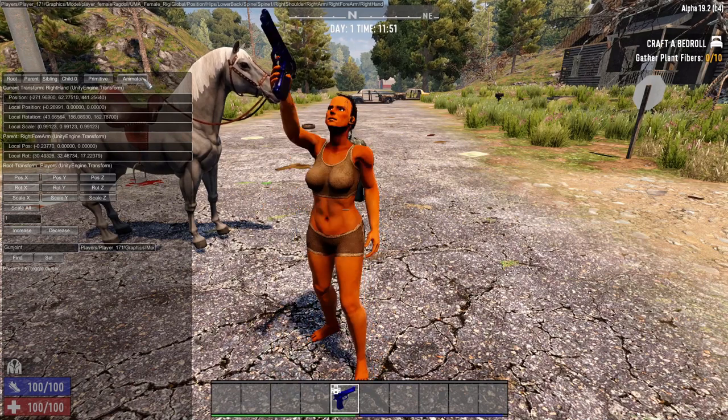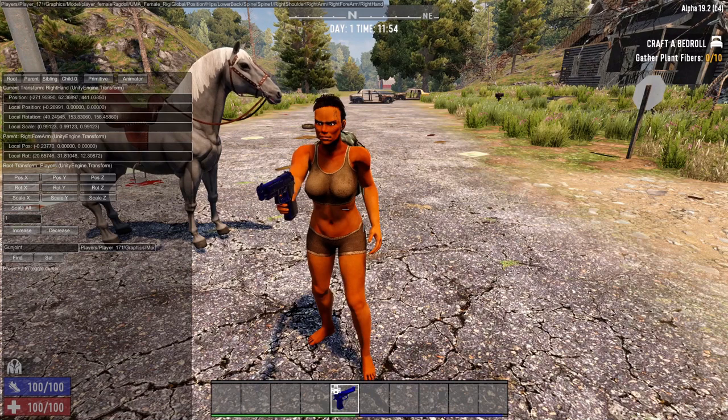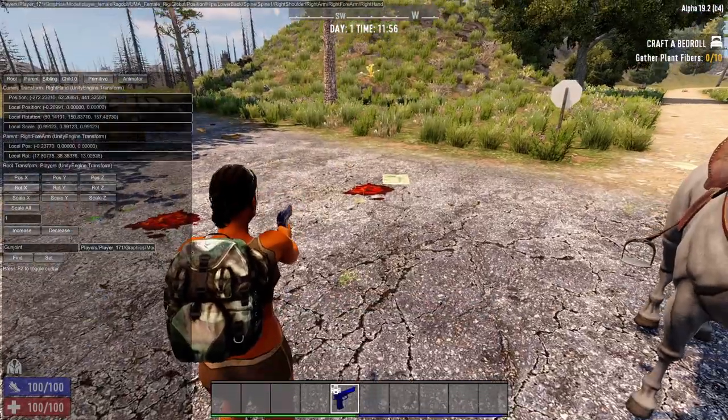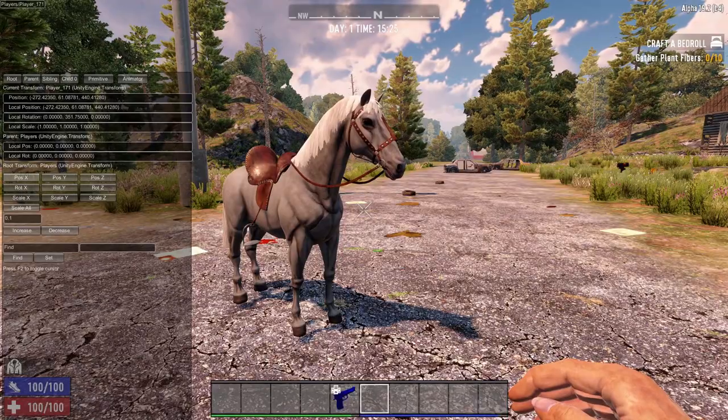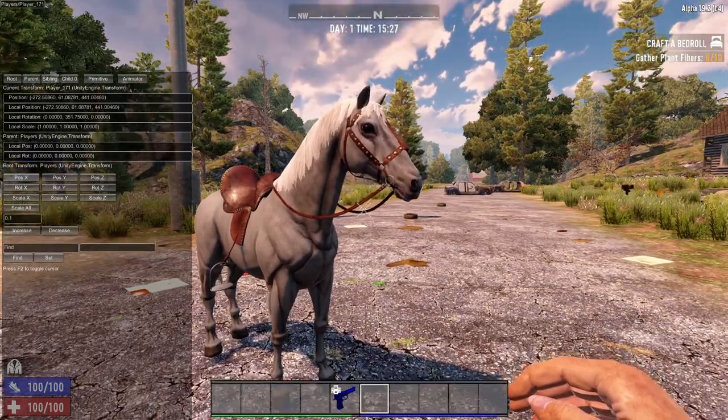Let's turn the animator back on, get out of cursor mode, and go back into first person. Press P, then press F5. I'm just going to show you what the hand IK position looks like — first we need to get on the horse.